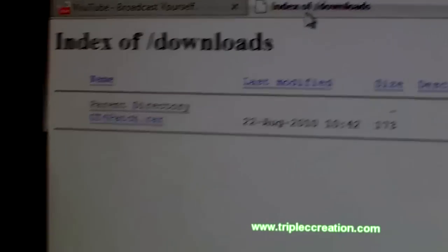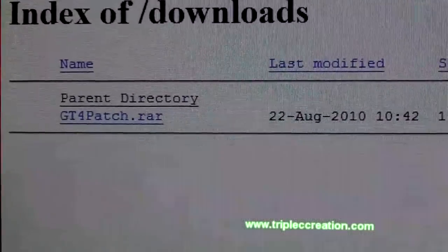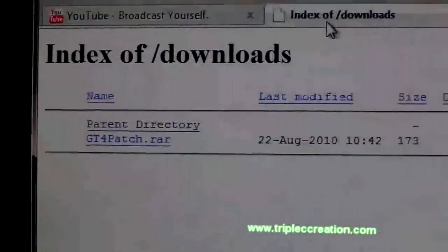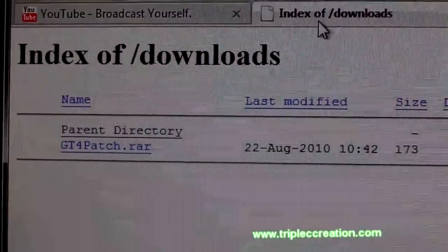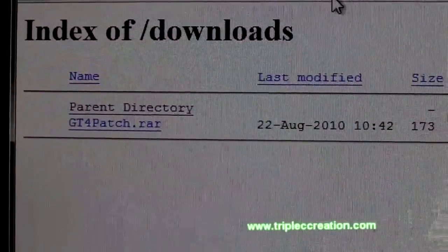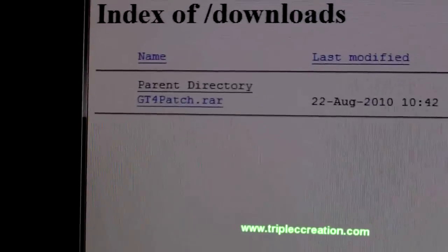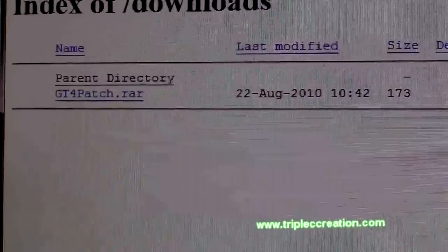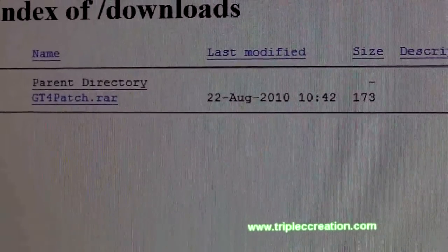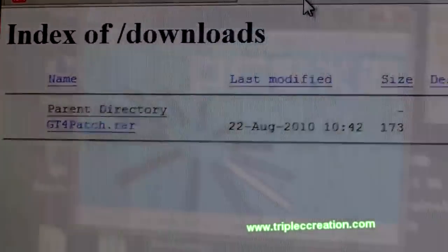The next thing you want to do is get the patch for Gran Turismo 4 for the emulator. I have created a RAR file and uploaded it to my website server. I have the link below in the text tutorial as well. Just get this file extracted and then copy what's inside to the patch folder in the directory where you installed PCSX2. Now we are ready to run the game.